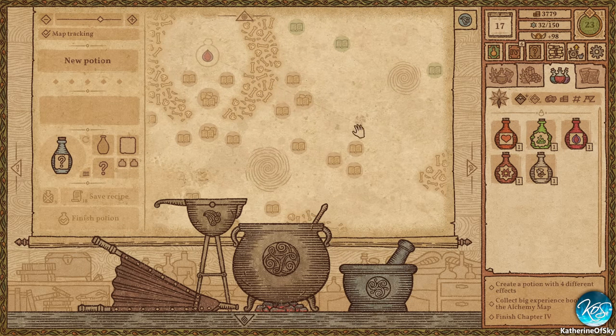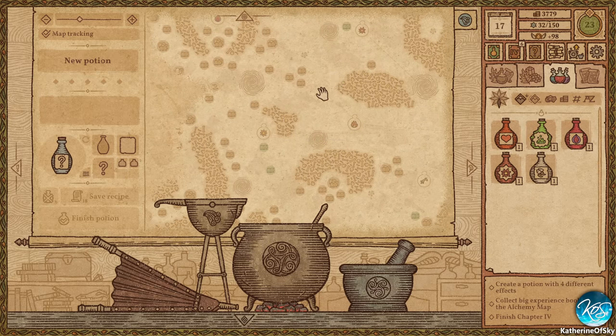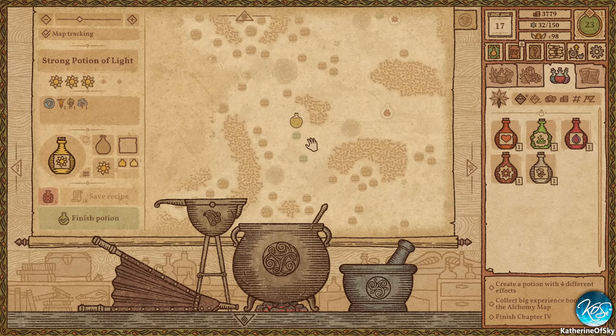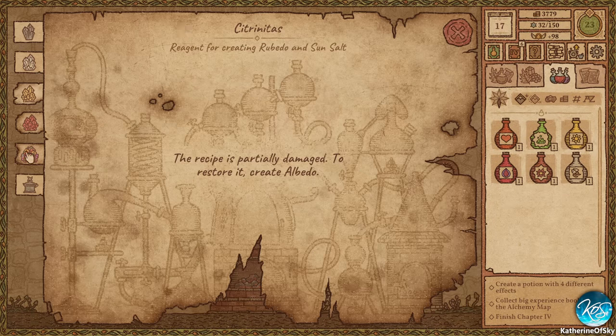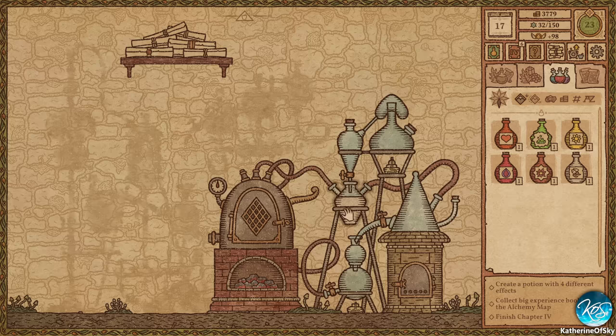How did we ever get in here? Oh, I bet we used one of those underground-y ones. We could create one of those, I guess. So light, light, explosion, explosion — let's start off with the light one. Continue brewing from... and it's wrong. Nope, because it's too many light — we only need two light. So it's two light, two explosion. I wonder if it has to be in that order. I guess we can try and see.